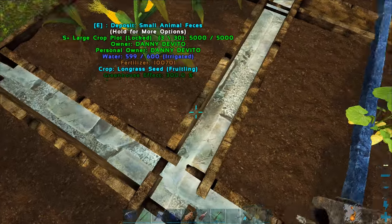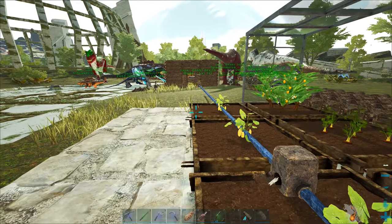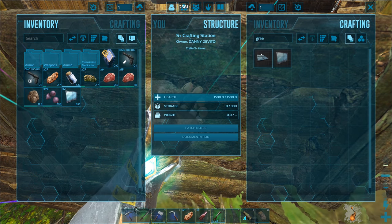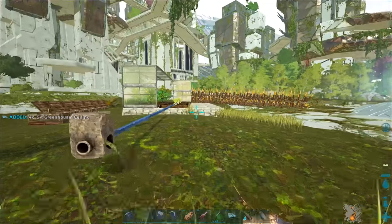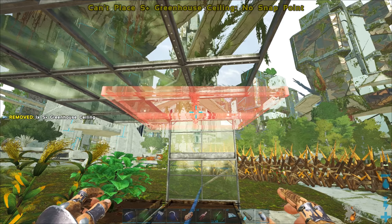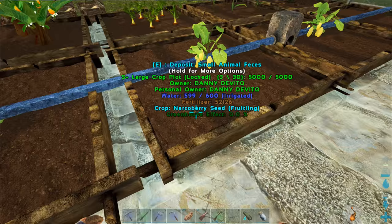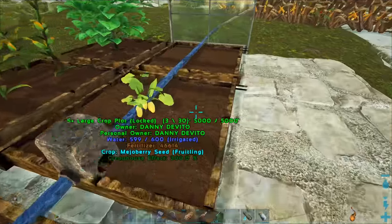Look at that — 300% greenhouse effect! And 300% over there too. It seems like all you actually need is just the ceiling above the crop plots. That makes sense. Let me make a few more greenhouse ceilings — I can reach through the window to craft them. Done! Let's place these down and... yep, 300, 300, 300, 300 on all of them. We have a greenhouse effect on everything!